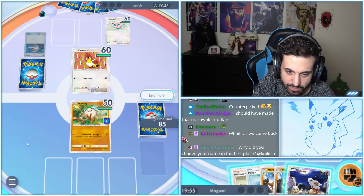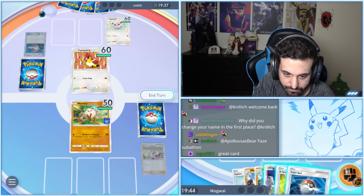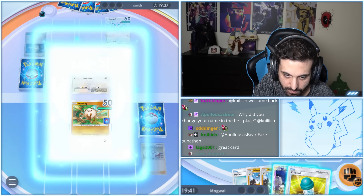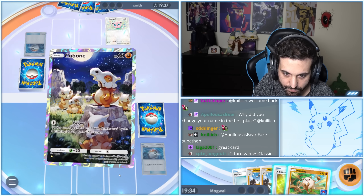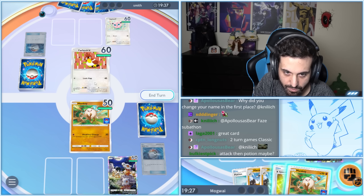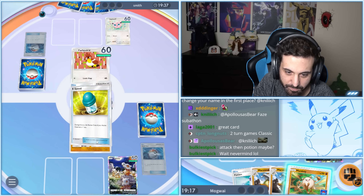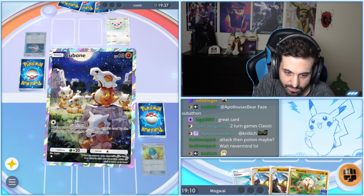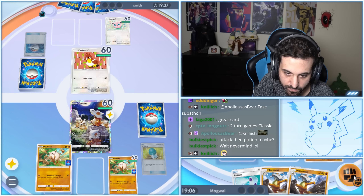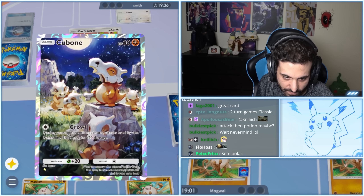So stupid. Oh my god, this is so dumb. Okay, we've got to research here. X Speed — good. Pokeball. Another Mankey — okay, let's drop that Cubone in there. What if they have Giovanni? Nah, let's not get greedy — we're gonna X Speed here because Giovanni just blows this back. Let's growl.